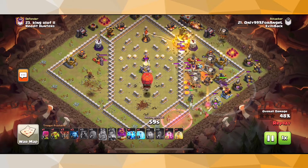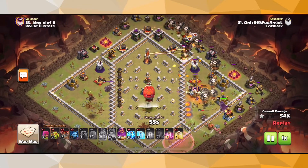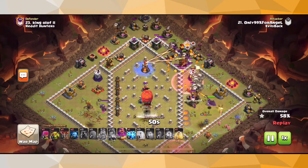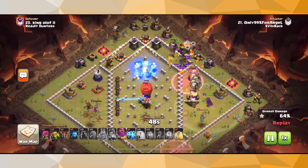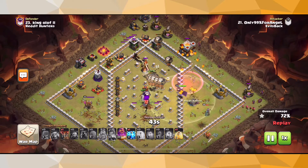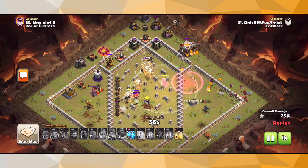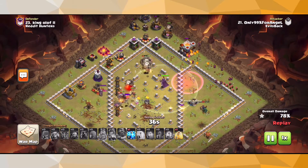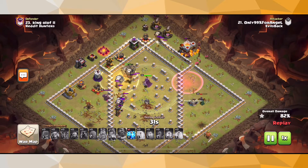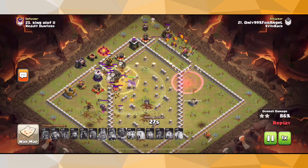The Super Minions are going to be hitting our Lava Hounds, so our Balloons aren't really getting targeted, which is awesome. Our Stone Slammer is directly in the middle of the base right now, and both Super Minions go down from the Poison Spell — so all is well. If it's a fresh hit, it's probably safer going with a double Poison in case it's a Dragon or something like that. But in this scenario, Warden's Blade ability will get used. We had a Dragon Rider in the CC that could have dealt with any Clan Castle troops if there were any.